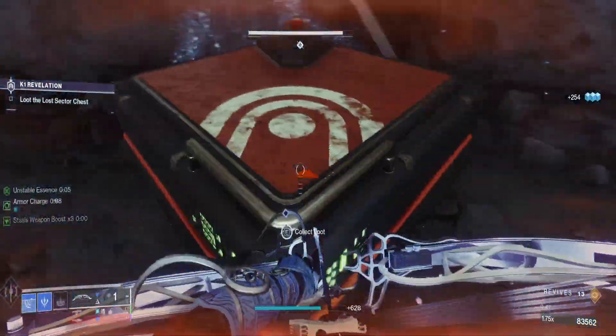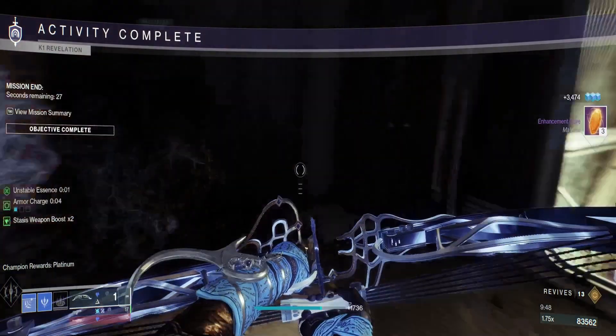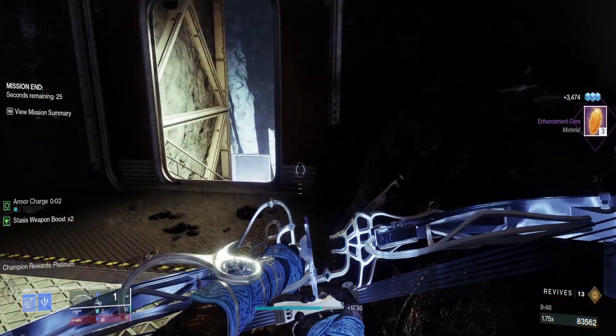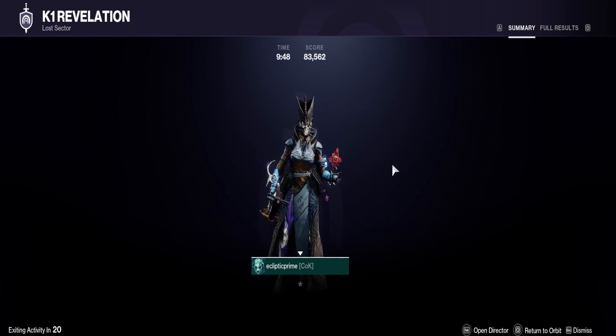Select our loot and be on our way. The door won't open unless you kill everything, but all the champions are dead so we're good. 9 minutes 48 seconds — give Stasis a go.